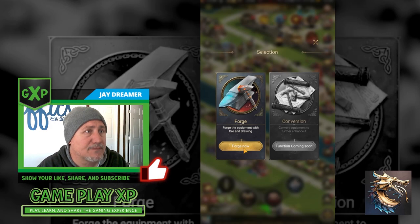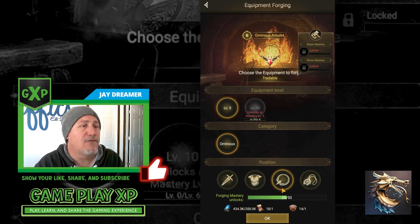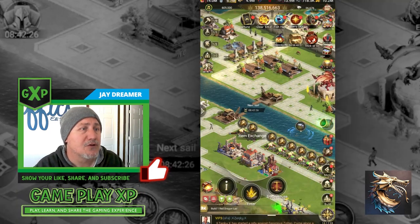Let's check out the forge. I have 412K green and 430K blue, so I can forge either one of those equipment types. Right now, because I haven't opened up my mastery, it doesn't matter. What matters is: do you have enough material? Do you have enough castings and enough cores?